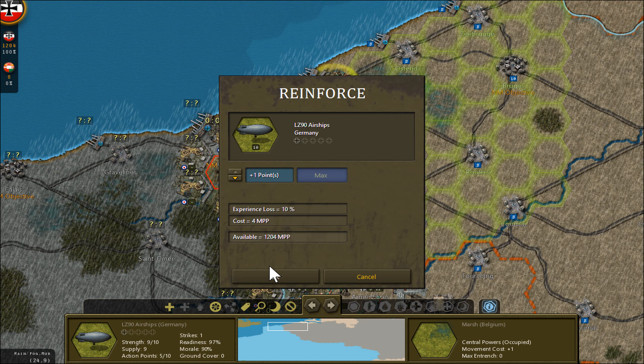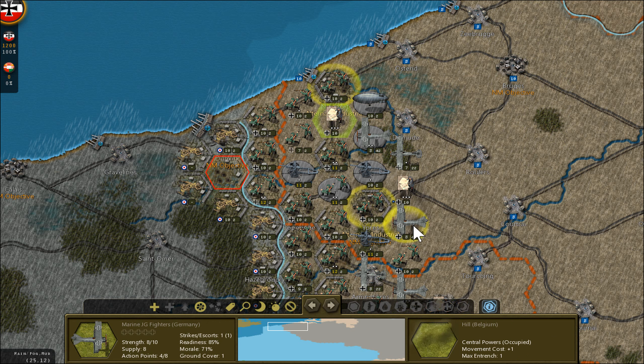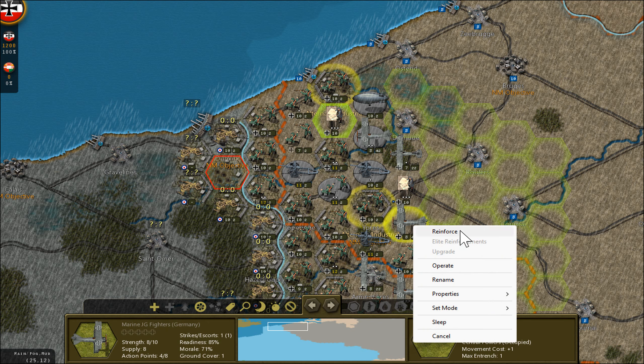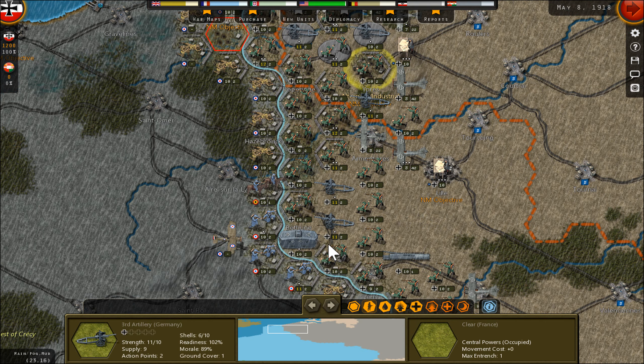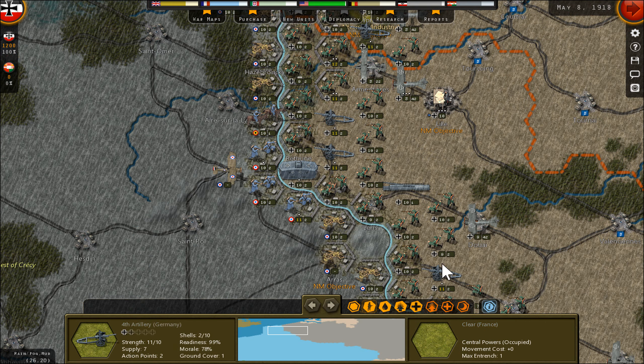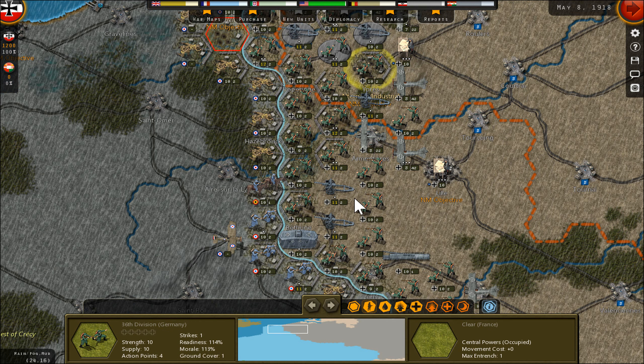Reinforcements — more reinforcements — fighters. The enemy is here. Do I have any guns left we can use? No. We must focus on destroying the enemy airplane if possible.